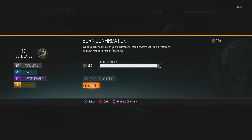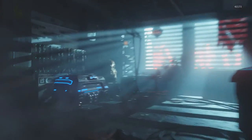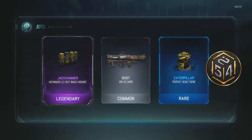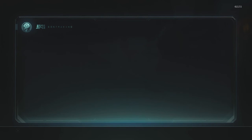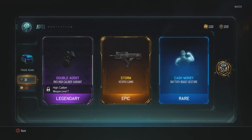Anyway, let's go ahead and burn duplicates, then we'll use the rest of these on the rare Supply Drops. Alright, so we're at 214 now. Let's go. Namemaker, Fast Mag Variant, and Profit Head. I didn't see how many Crypto Keys we got there on the side. Oh, Vesper! What? Oh, I already have Storm for the Vesper though!